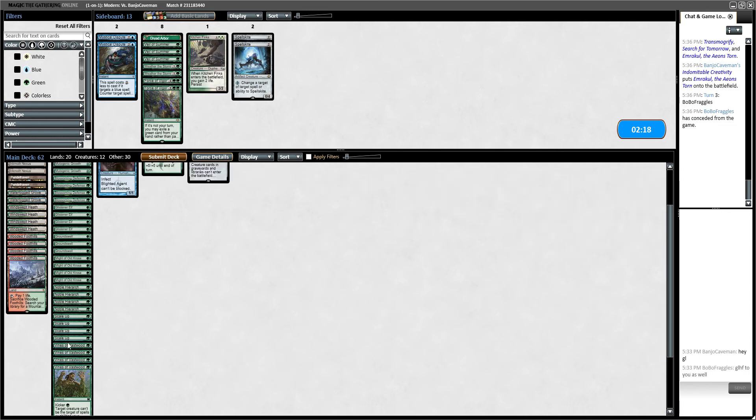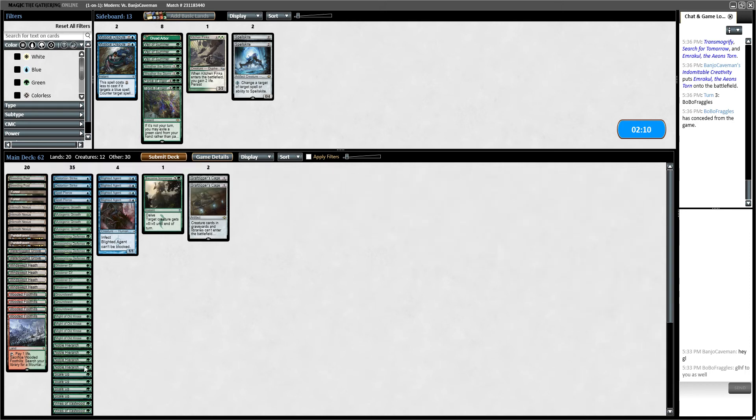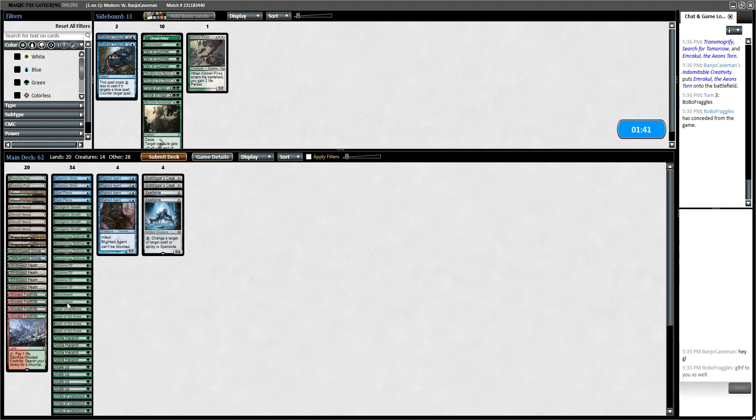I think it's just Grafdigger's Cage, right? We should try to combo as fast as possible. I want to keep Vines of Vastwood — if he does that destroy X target creatures, we can Vines it as a pseudo-counterspell. I'm going to cut Become Immense and also cut the Ground Swells since they're conditional. Let's bring in Spellskite too, because it can redirect a target if he only has the one. Hopefully this isn't a super quick match where I get combo'd twice in a row.